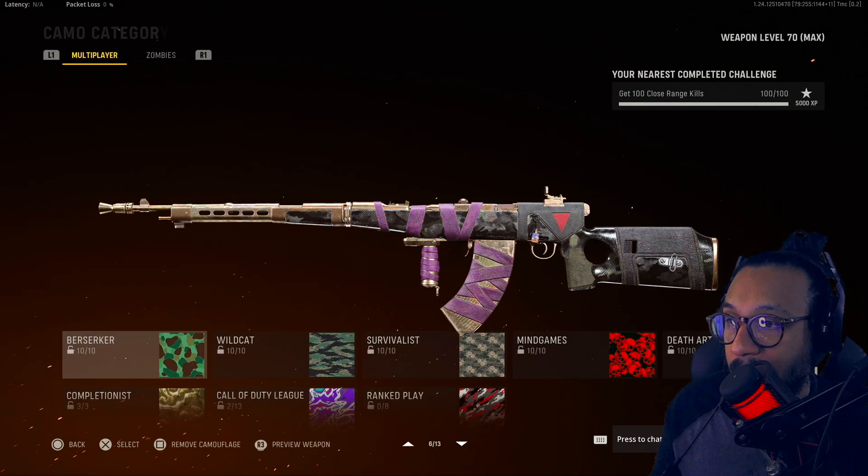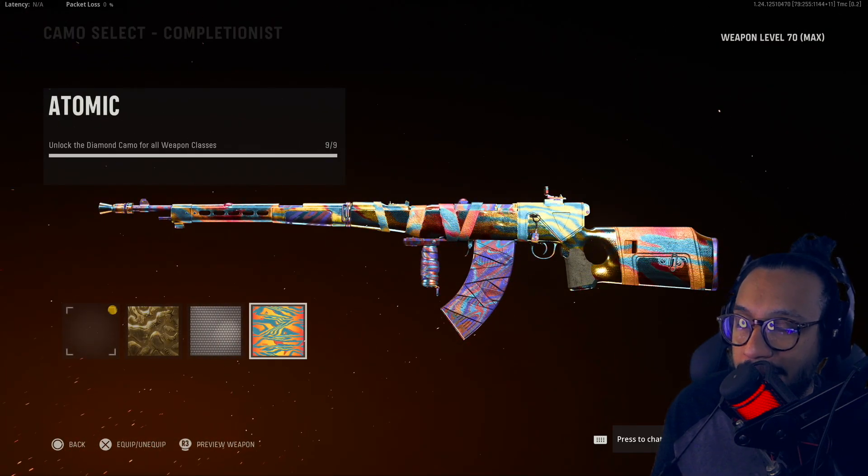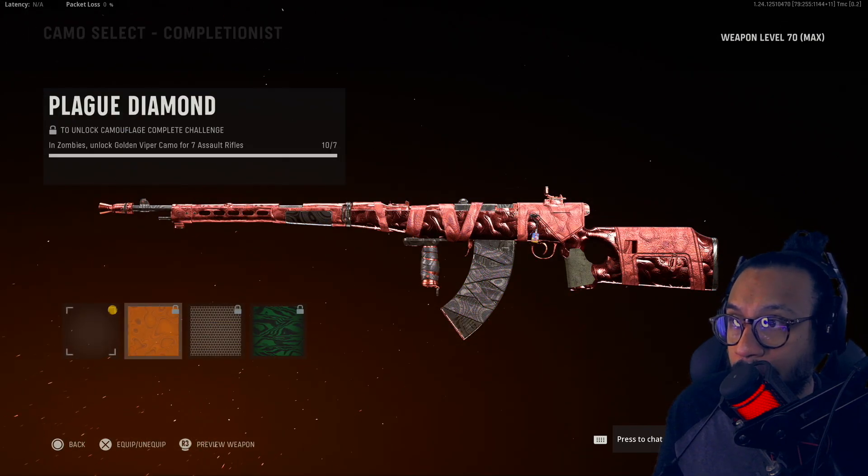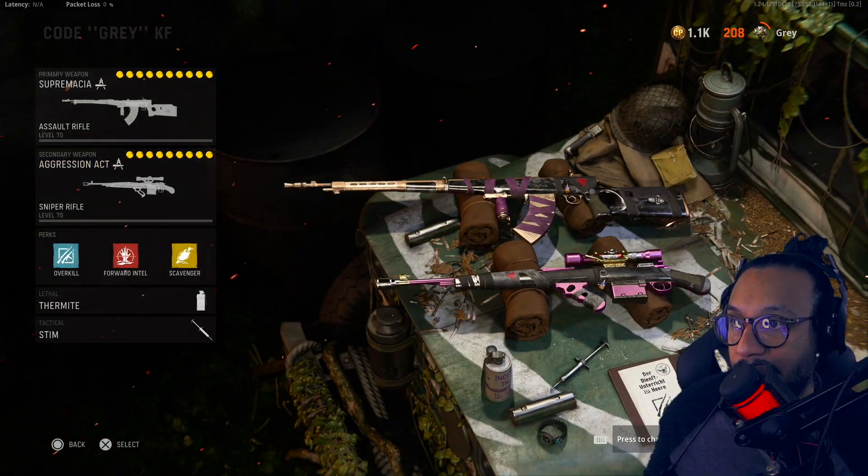Here are some of the camos on the Automaton blueprint — there's Gold, Diamond, and Atomic. For Zombies: Golden Viper, Plague Diamond, and Dark Aether.